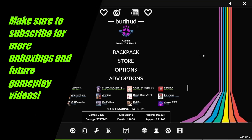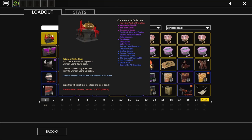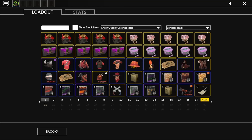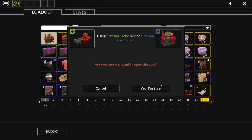Hey everybody, welcome back to another TF2 unboxing! Today I've got 20 cases. I know it's not a lot like previous years — I don't really think the effects are that great this year, nor are the items, so I'm only doing a little one this year. I do have other footage of opening some with friends, so I'll add that to the end of this video. Alright, let's see what we get. First: Crimson Cash.